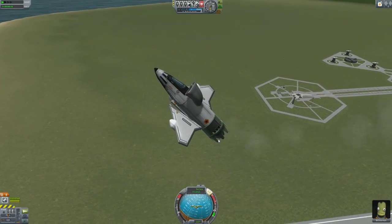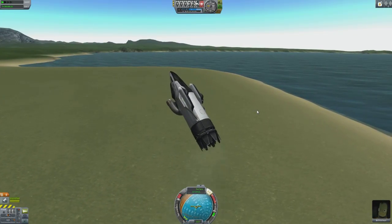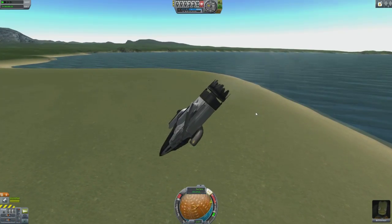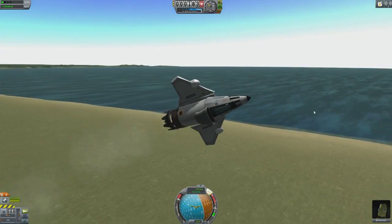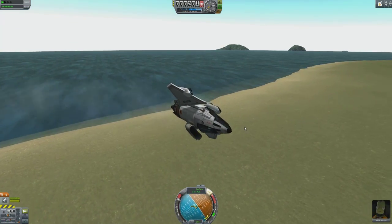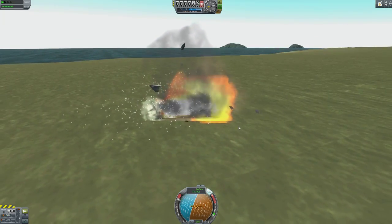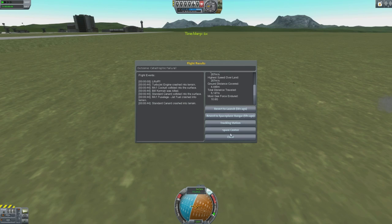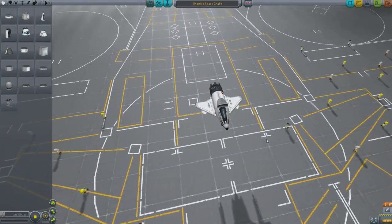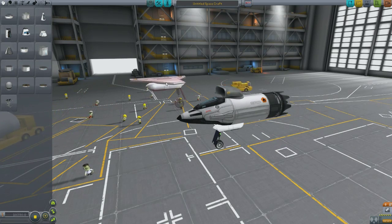Alright, engines activate — oh god, Bill, I'm sorry. Come on — try and gain control. Keep it pointing upwards. Oh god! Oh, that was pretty neat actually. So what I've learned from that is probably bigger wings needed, although they're pretty neat, those wings. Maybe I can use them somewhere else on the build.